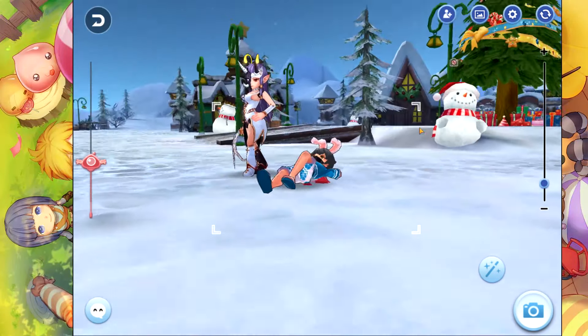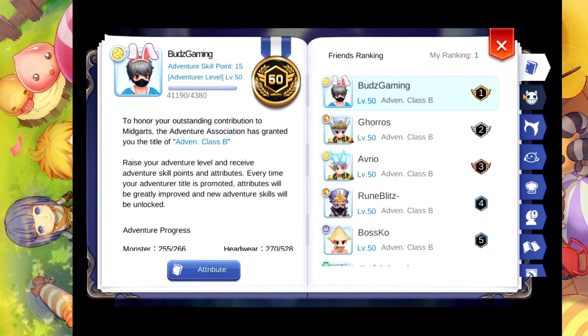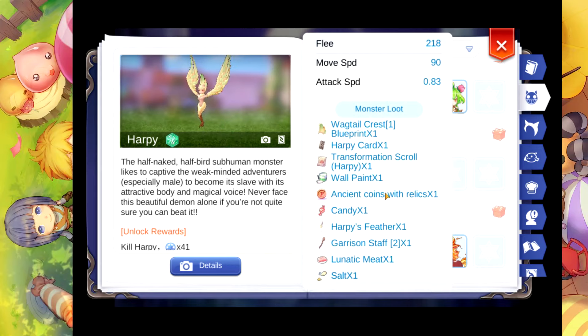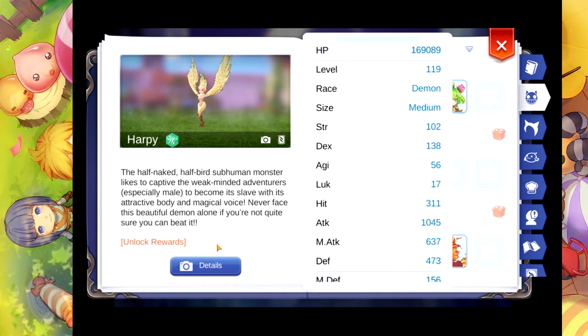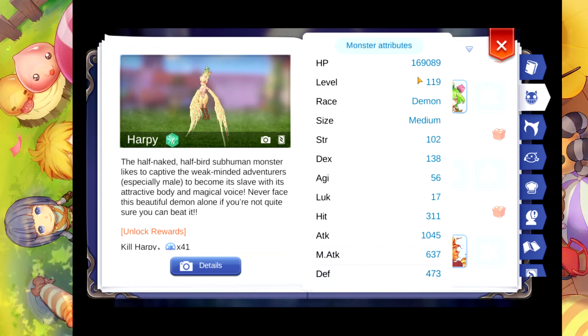Hey what's going on guys, Pods here and we're back again with another video. Today, some of you asked where to farm if you already reached level 130 — you have a concern on the harpy. If you didn't reach level 130, this is the best monster you can farm; it has a lot of zeny. Since this is only level 119, you're going to have a 20% drop rate reduction penalty, so instead of 100% you will now have an 80% drop rate if you're still going to farm the harpy.